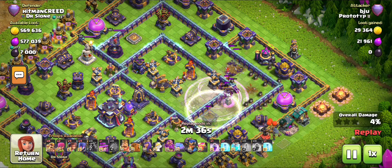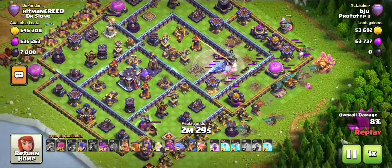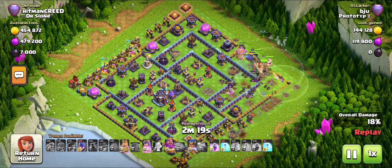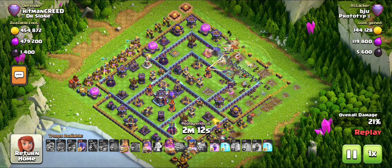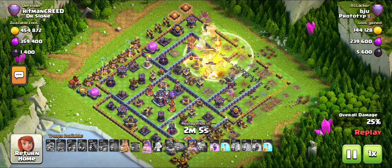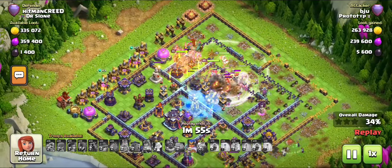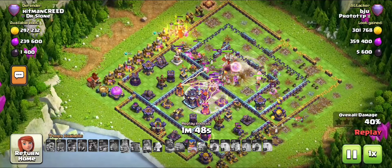He didn't execute his plan — his Super Archers went off and he didn't follow through. Most of the time when people attack my base they don't do well, getting 2 stars or 1 star. I'll say this is probably the best defense you could have, but I can't guarantee a person will only get 2 stars. I made a base where they have to make a choice — 2 stars or 1 star depending on which direction they come from.